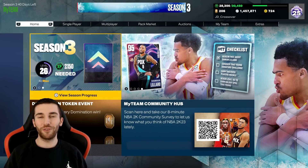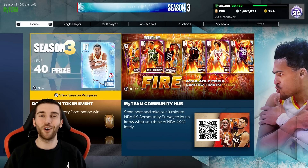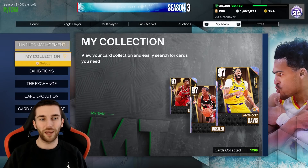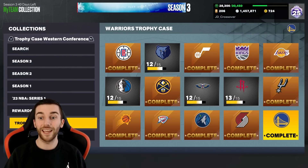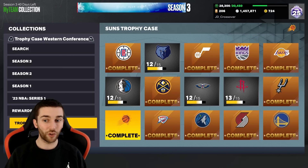Hello everybody, it is JD here and welcome back to another Season 3 MyTeam video. Today we have added our third Galaxy Opal to our collection. Now if we went for one conference we'd have had our first Dark Matter today, but of course we didn't do that. We split up our players — we went for Jimmy Butler first, then we switched to AD, and today we've got ourselves Galaxy Opal Clyde Drexler.